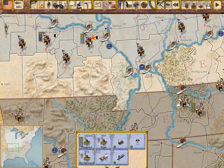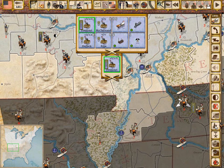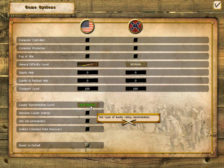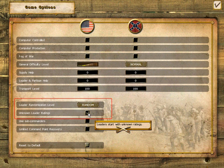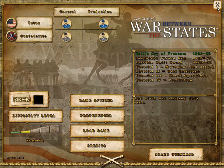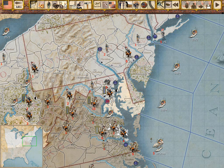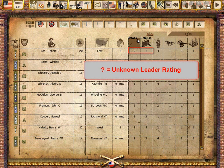Finding and promoting the right leaders to theater and army command are critical to success. Players may choose from historical, semi-random, or random leader options. The uncertainty of the random leader options creates additional challenges for the players, as they must work to identify fighting generals that can win the tough battles.